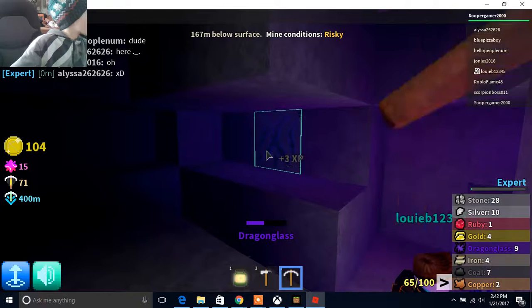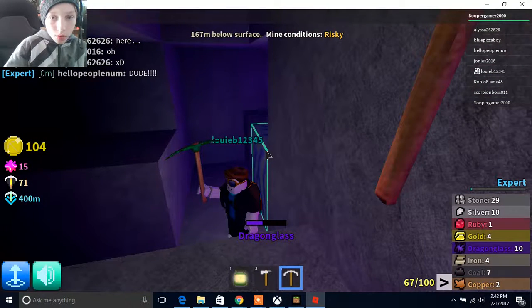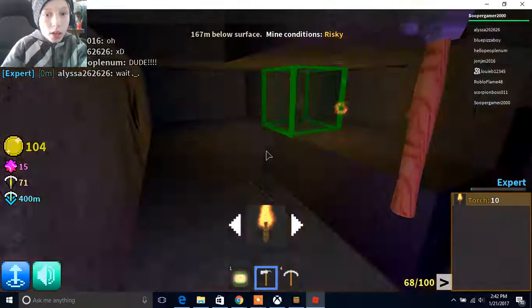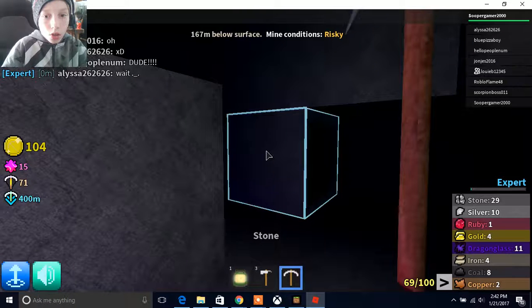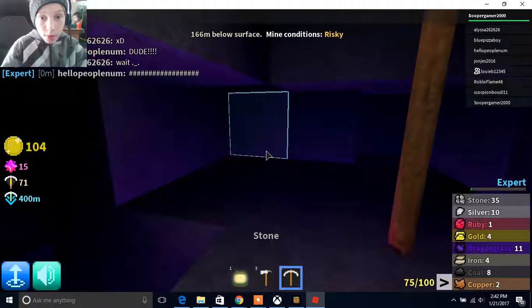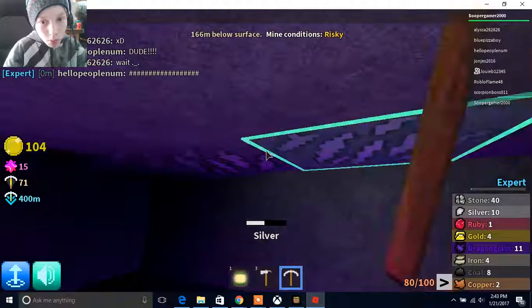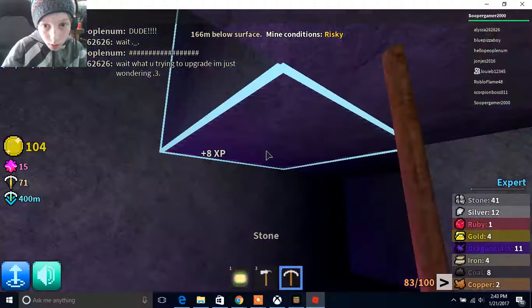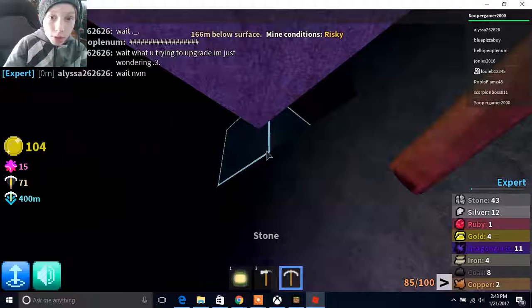It says your inventory is full — go to your home base and empty it. Well you have to go to your home base and empty it out. Do you want me to leave this mine? You know your way back, but I have to follow you again. We fell a great great distance — your inventory would be full before you even got down here.